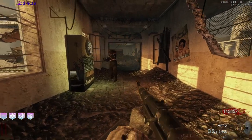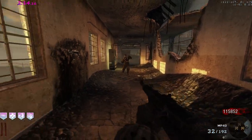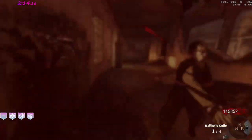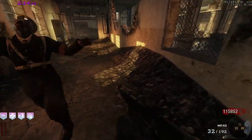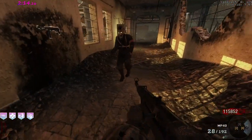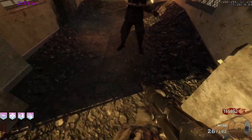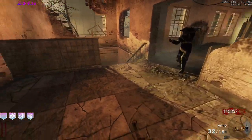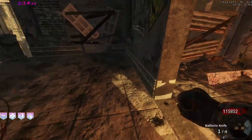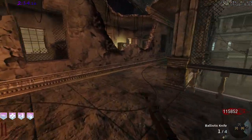You can strafe left to right in this corridor — it makes you stall longer and you don't get hit as easily. Once you've bought MP40 ammo, stop strafing because you could actually get stuck on something. Also be careful of this corner — I like to do a little stall here if I have really fast zombies coming. There's a small cubby area back here if you have elite zombies.